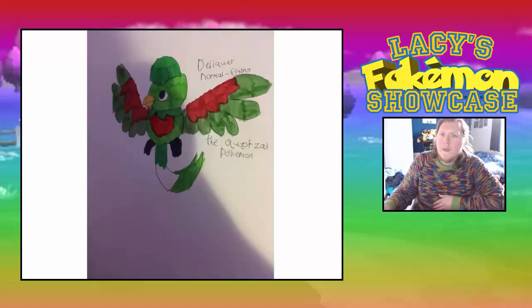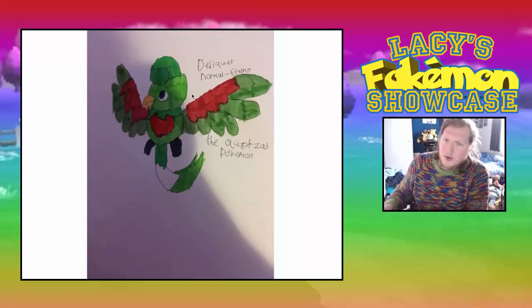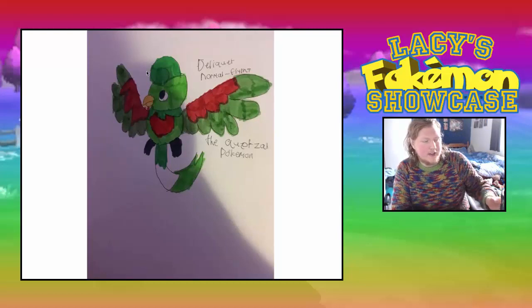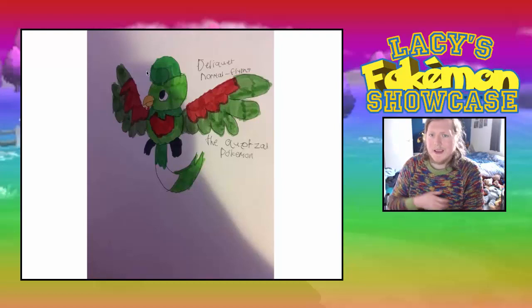Then we have a Normal/Flying type Pokémon — this is Deliquit. It looks like a kind of smaller bird. You definitely wouldn't want to catch this one to fly around the place, but it definitely can float on the battle screen. I would probably say it evolves into something you could fly on, if HM moves ever came back — or if the ability to fly ever came back.